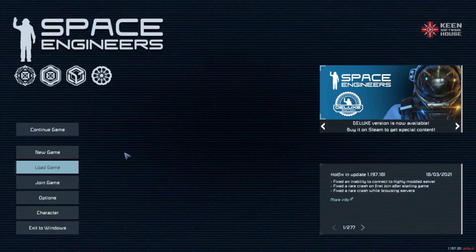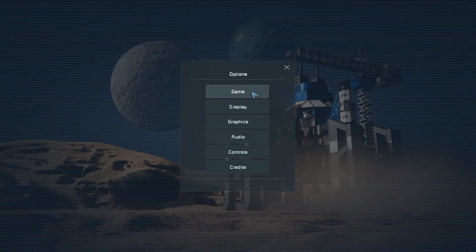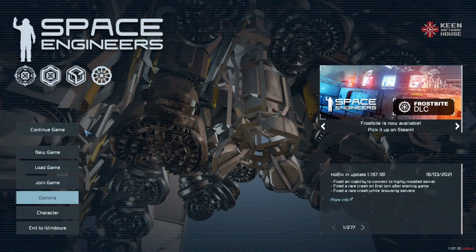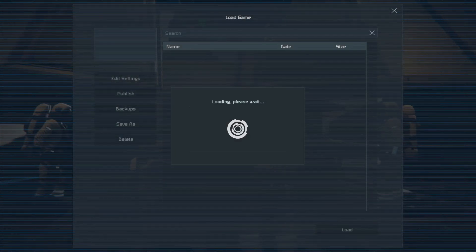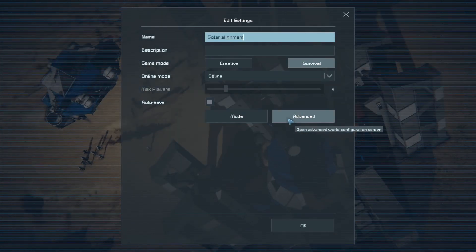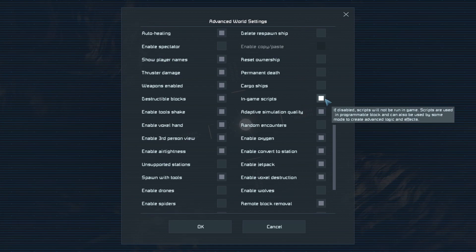Before we start, there are some settings you need to check before using any scripts in a game. First, go into Options > Game and make sure you've got experimental mode enabled. If you already have a game you're playing and want to add scripts to it, go into Load Game, find your game, click on it, do Edit Settings, then the Advanced button. If we scroll down, we'll see on the right-hand side 'In-game Scripts' — make sure you have a dot in that box.